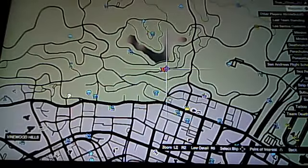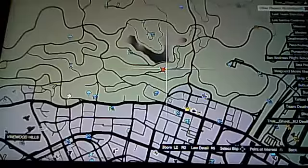So let's get into it. First thing you need to do is get in Franklin's house — you're going to need to go to his actual house, which is right here on the map. And then you're going to need a supercar or any fast car.